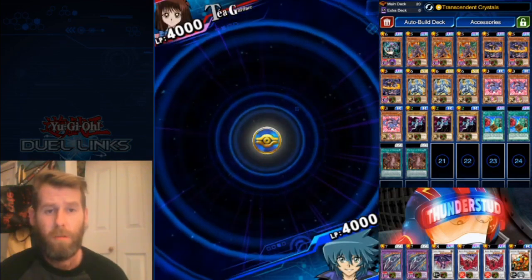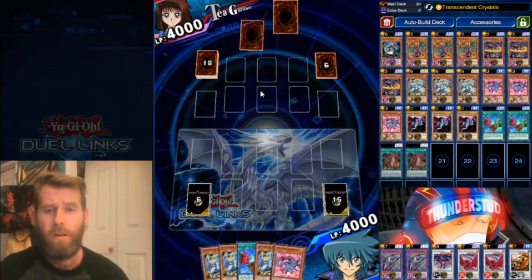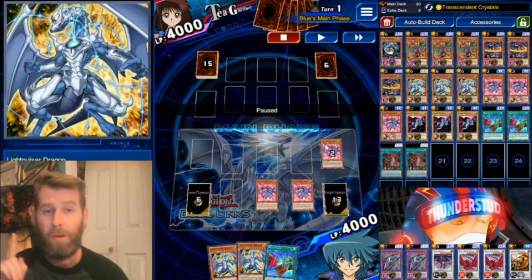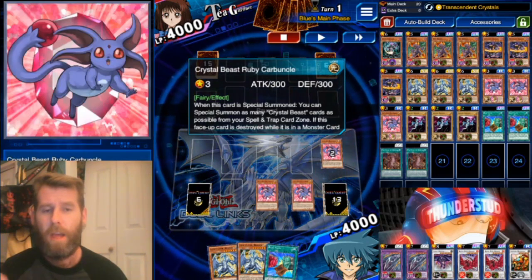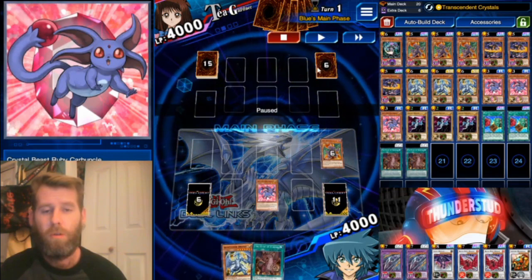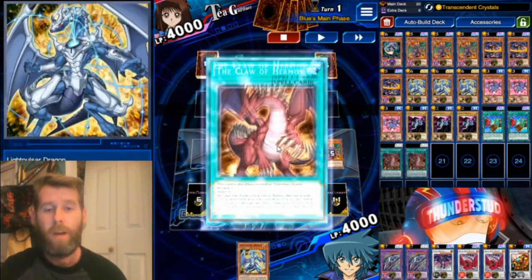Fighting Taia Gardner - I'm just going to be picking on Taia this whole video, beating up on Dual Standby and showing you why Dual Standby does not work. It's not a good skill because it helps your opponent so much. So this is going to go really quick. First turn: I send a Light Pulsar Dragon and a Carbuncle from my hand to the grave - that's all lights. We have nothing but light right now. I use Rare Value and pull into a Vice Dragon.